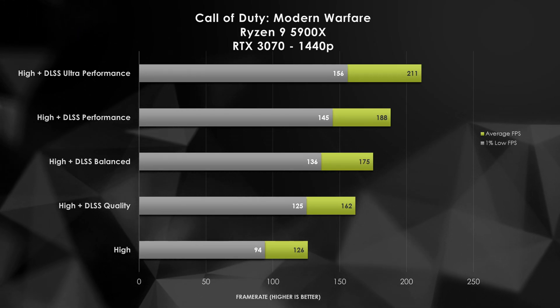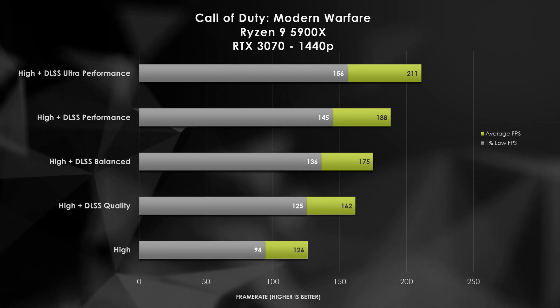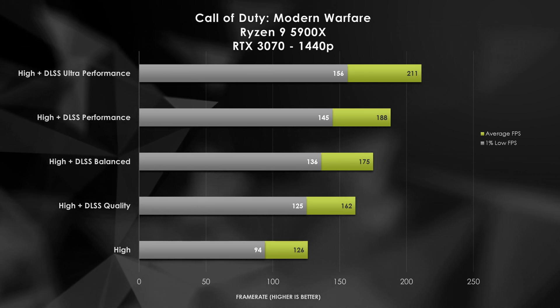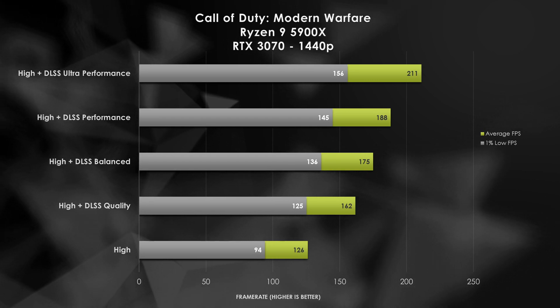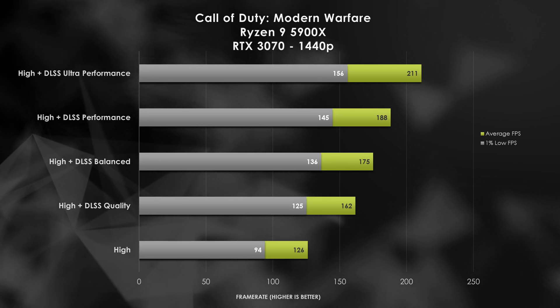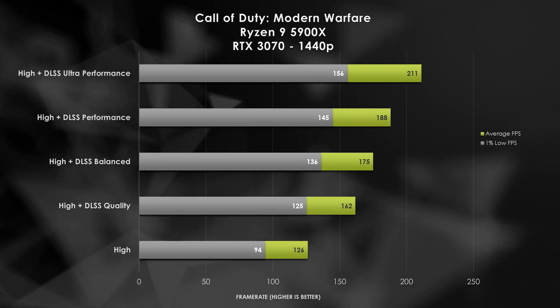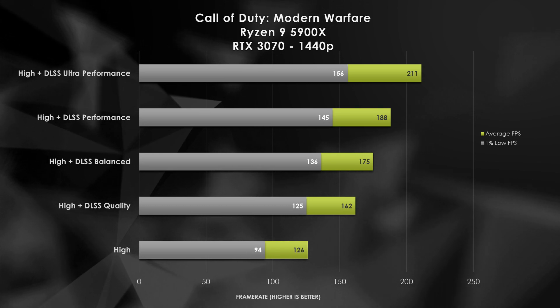Let's talk about my favorite gaming resolution: 1440p. The RTX 3070 is already well-suited for most games at 1440p, but having access to DLSS increases our frame rate to a point where it's going to be super buttery smooth. At our baseline high setting with no DLSS, we are already capping our 120Hz LG 27-inch IPS panel at 126 FPS, and our 1% lows are still above 60. But once we increase to the DLSS quality preset, we get an extra 36 FPS on top, which also guarantees 1% lows above our monitor's maximum refresh rate. DLSS is some sweet tech.